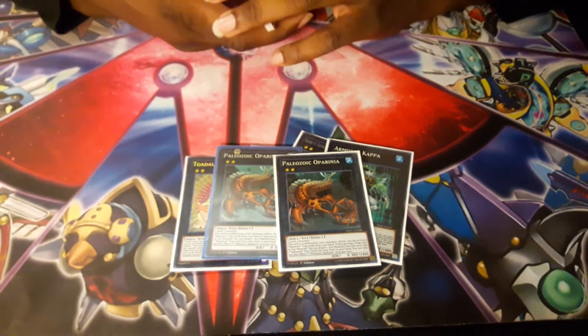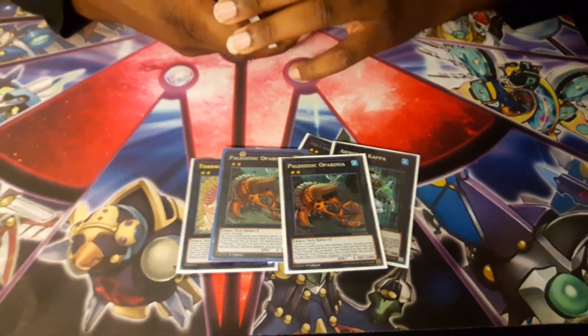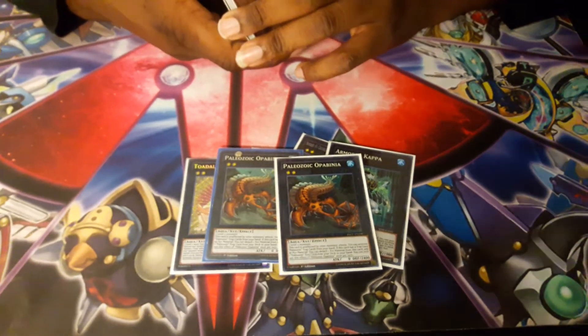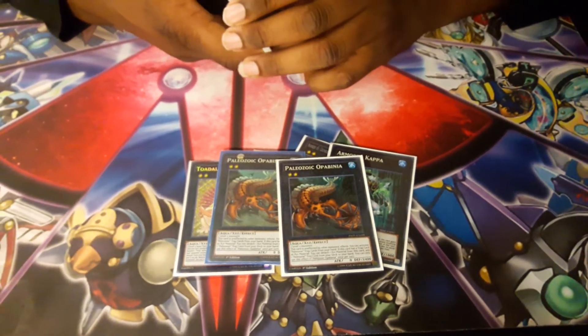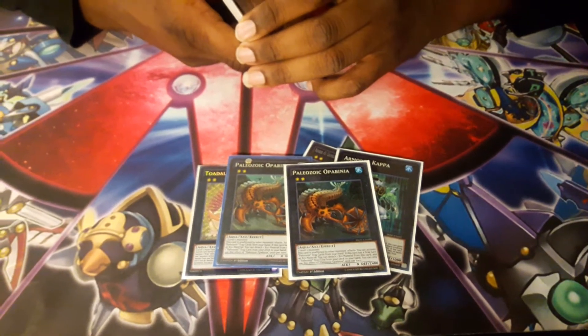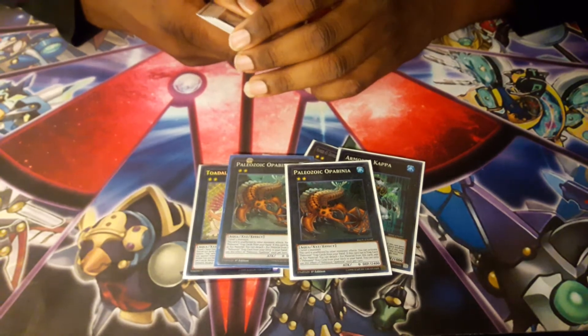Paleozoic Opabinia — this card is unaffected by other monsters' effects. You can activate Paleozoic trap cards from your hand. If this card has a trap card as Xyz material, you can detach an Xyz material from this card to add one Paleozoic trap from your deck to your hand.